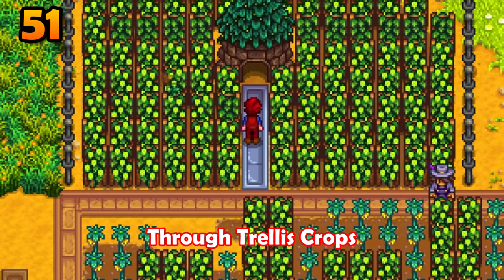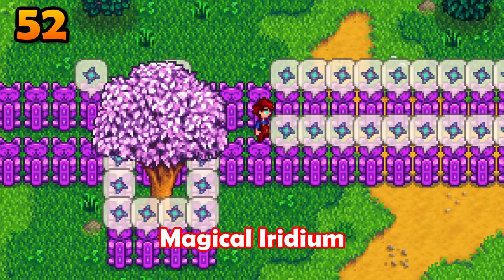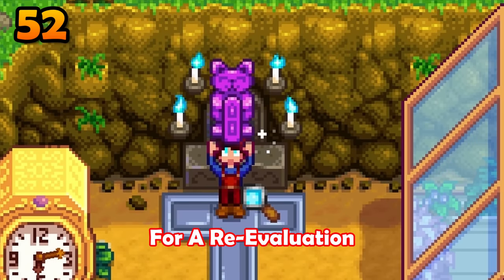If you didn't get enough candles to get a magical iridium creation statue, drop a diamond on your grandfather's altar for a re-evaluation.